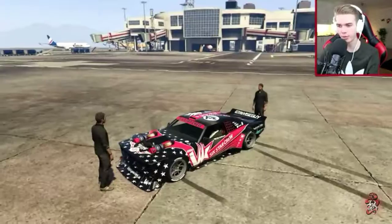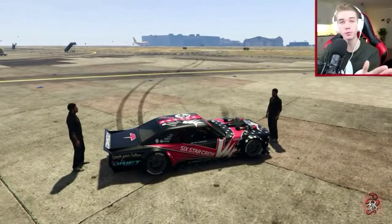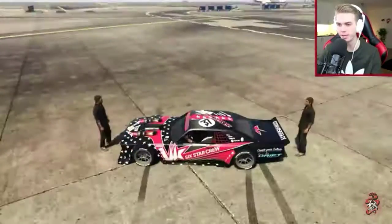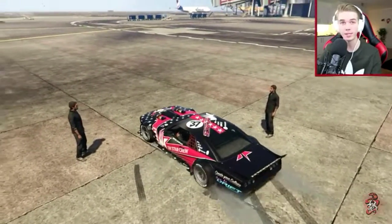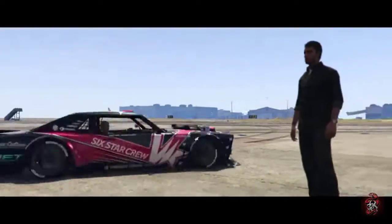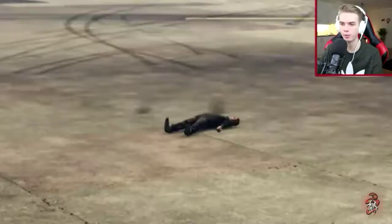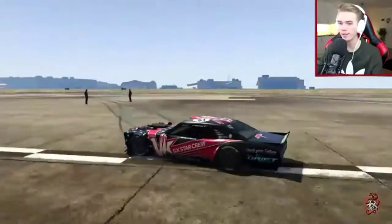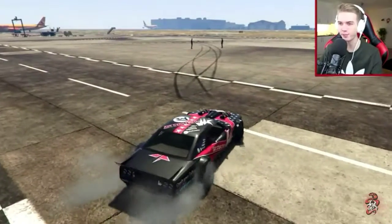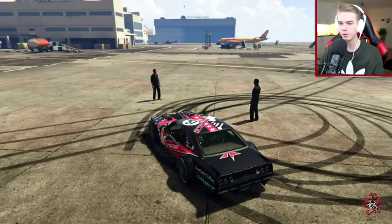That was challenge number one. Now let's go ahead and do the second one. I've gone ahead and placed out two peds right here. The goal is to basically come in at full speed and do a perfect drift right between these guys. Let's try this. First attempt wasn't too successful — I think I killed one of the guys. Attempt number two of the ped drift challenge. Oh, we made it! That was actually quite easy. I did not expect to do that on my second attempt.